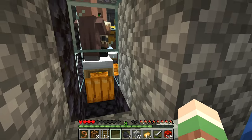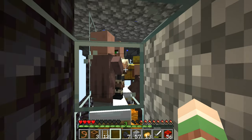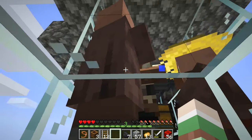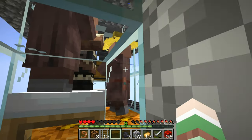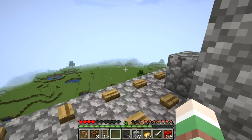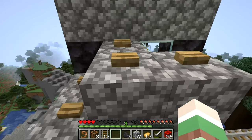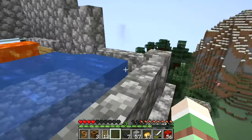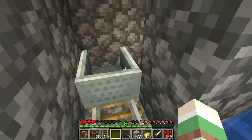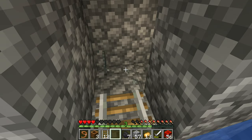There we go, all the way up — yeah, that works perfectly fine. You can come over here and get my villagers. So I got a little route for me up here in case anything would go wrong with the zombies, but I think we will be fine.